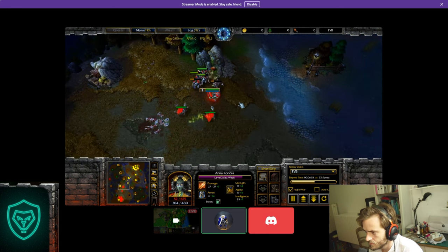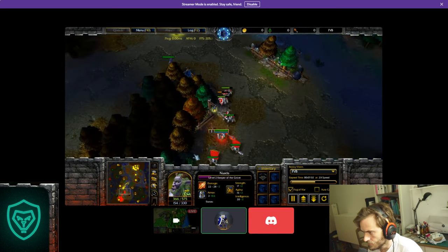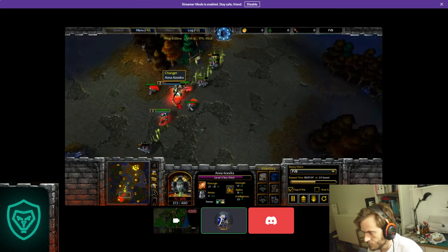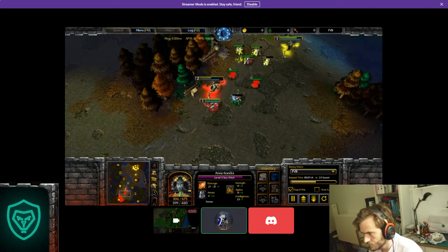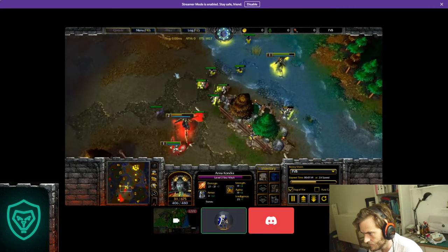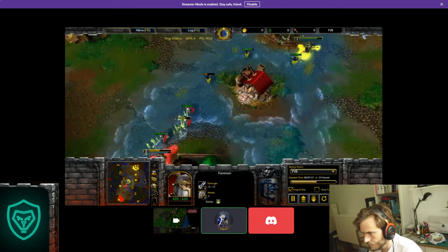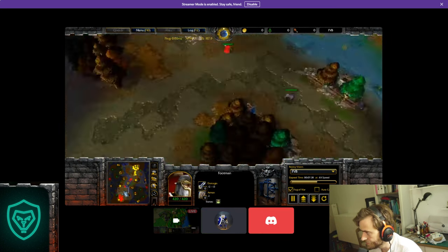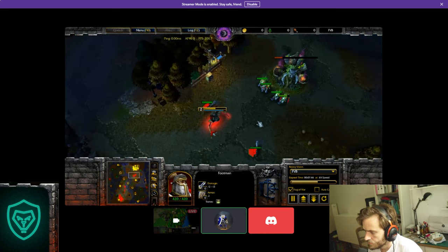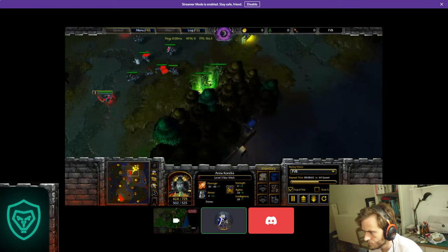Losing against off-meta makes you stronger in a certain way — you learn immediately what to do. That's how I sometimes know it's so strong to play certain things, and then I realize I know what to do and it's easier. I learned to play Human by playing 200 games against a player who never plays normal — and that's how you learn every little detail of your race and this matchup. Now I have a really great army, I've kept my footmen alive because they'll be my biggest asset.